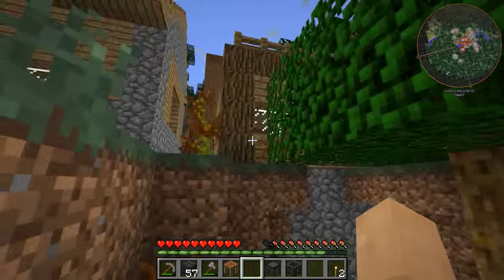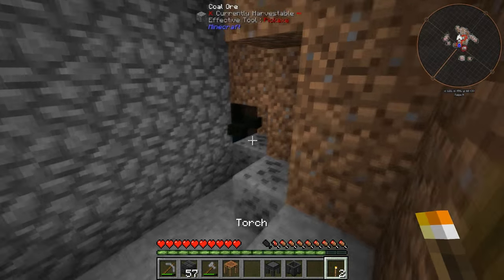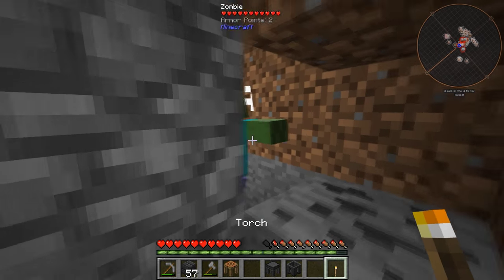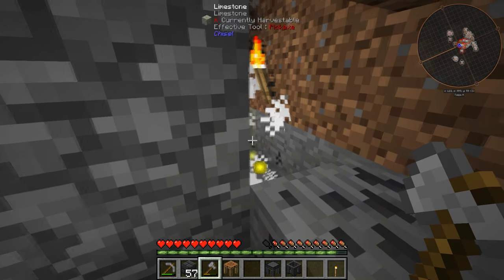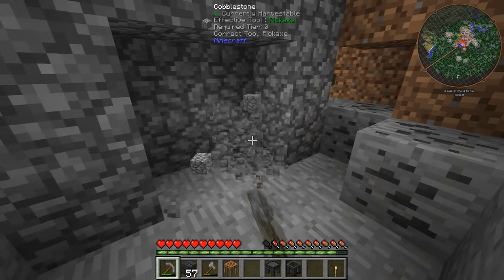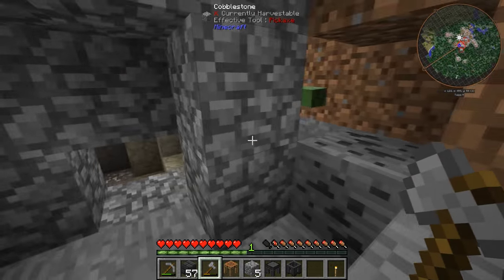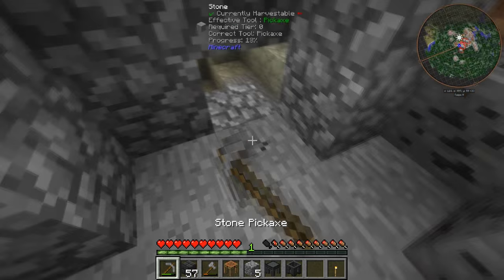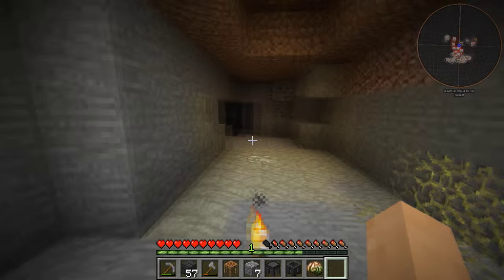Ho ho! What do we have here? Right underneath the Tinkers house over here — look at this. By the way, I got two emeralds! We got ourselves a mob spawner of zombies right here — look at this, oh baby, I love it. I'm going to just keep kicking their butts. Let's take a look-see. Is this a mob spawner? Maybe it's not — maybe it was just cobble from the building. Oh, I thought this was a mob spawner. Oh man, really? I think I did kill them all. It's not a mob spawner — they tricked me. Well, that's not very nice.